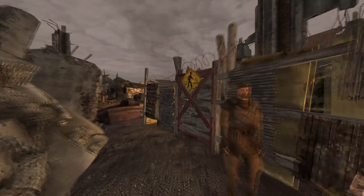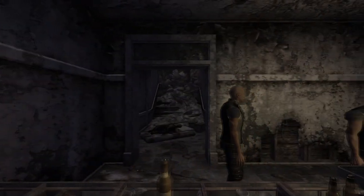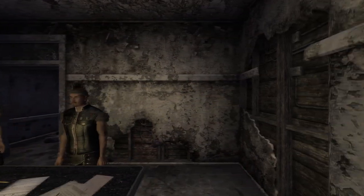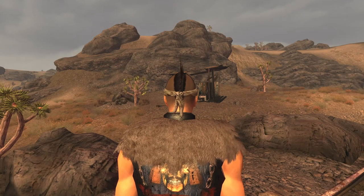Next up is Jessop's Bandana. This is a unique version of a bandana and can be found on Jessop within the Great Khan Hideout at Boulder City, or Red Rock Canyon if left alive. You can either kill or reverse pickpocket Jessop for this item. The bandana has a DT of 0, however grants a bonus of 1 into Perception.